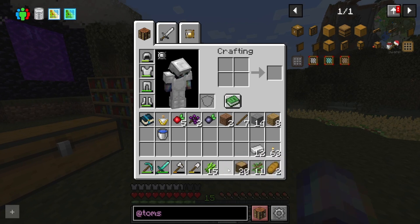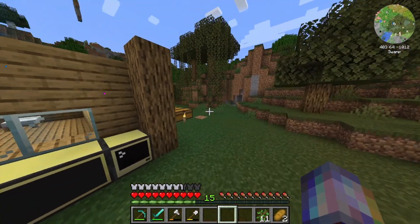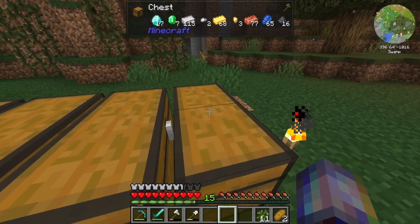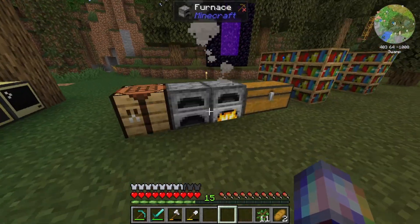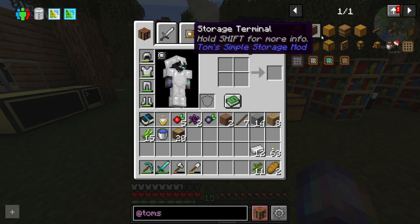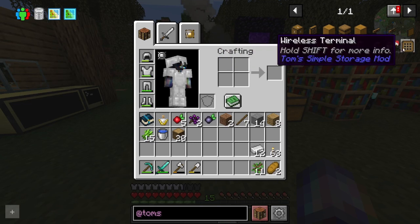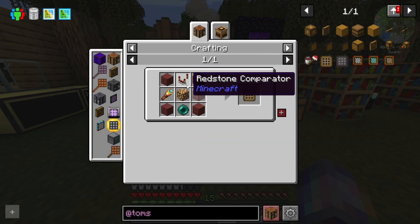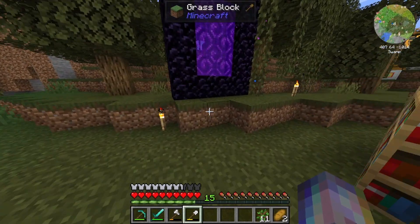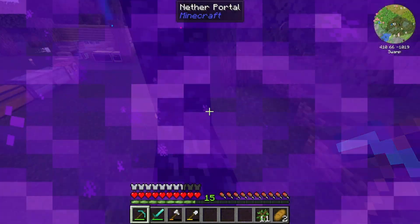So actually what I think we're going to be doing today is we are going to up our storage and work on the house. We've got some diamonds, we've got enough gold and iron right now. We're going to be working with Tom's Simple Storage mod, so we will have to get some stuff together for that. I will be wanting the wireless terminal, so we are going to have to go get quite a bit of quartz from the Nether. Let's go in and start mining some quartz and then see where that leads us.